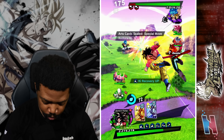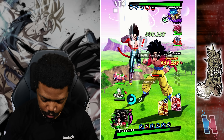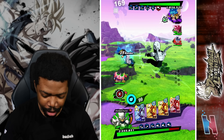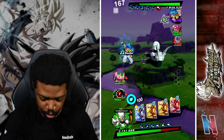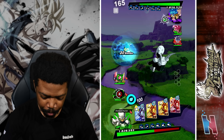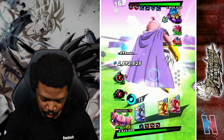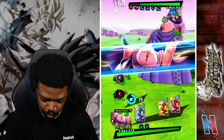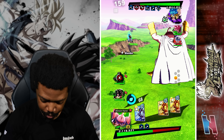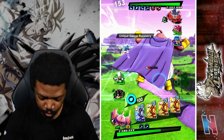All right, let's do this. Ki blast damage I can kind of mitigate a little bit — the only downside is I can't attack efficiently. I'll have Boo take this hit whenever you're ready. Let's go ahead and heal. He had another special move but I healed so all good. Of course now he's stalling.